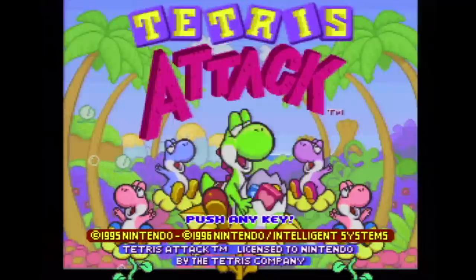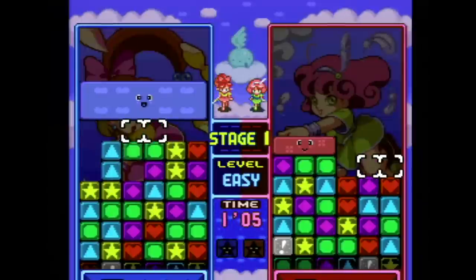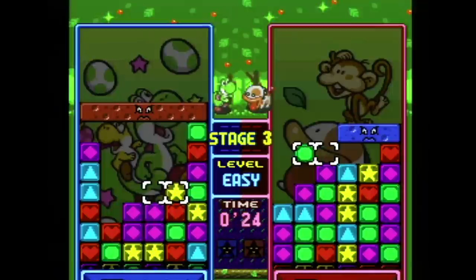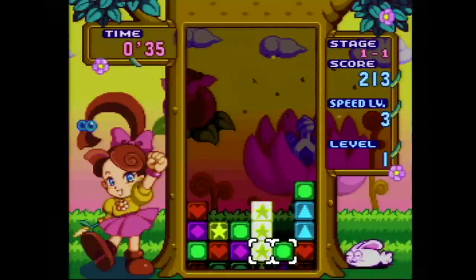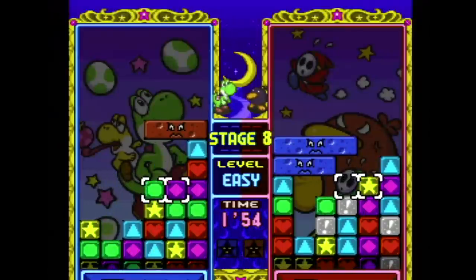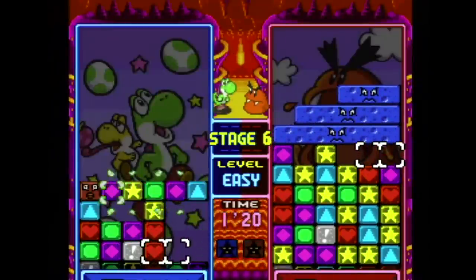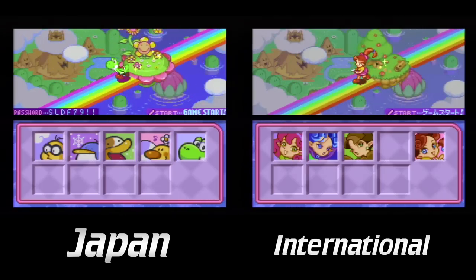Panel de Pon, or as the rest of the world knows it, Tetris Attack, had quite a lot done to it when it left Japan. The Japanese release stars a fairy called Lip and a bunch of other fairies. That's probably why Nintendo made a complete overhaul of the characters — when the game ventured overseas all the fairies were out and the cast of Yoshi's Island was in. This was a smart move as Yoshi was a sensation at the time. Besides the new characters, all the backgrounds were changed to resemble the new cast. The music in the title was changed for the international version but all other music was left the same. I feel we actually got the better version over here.